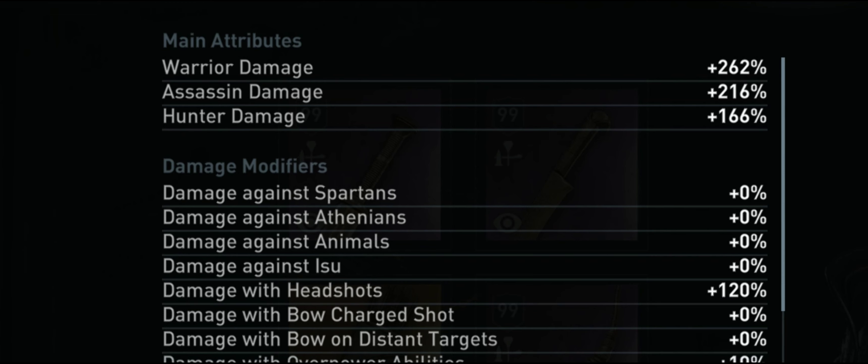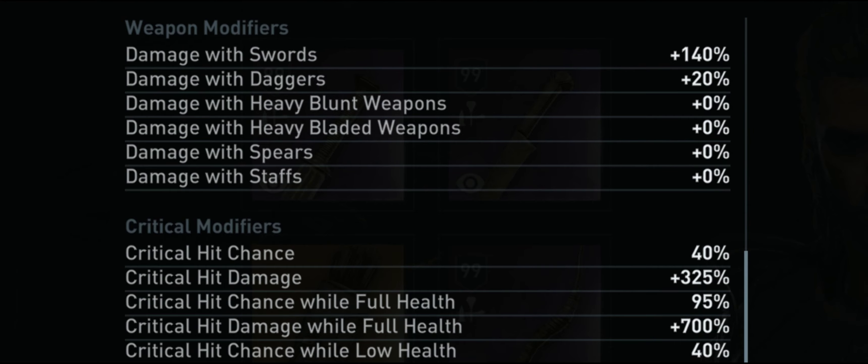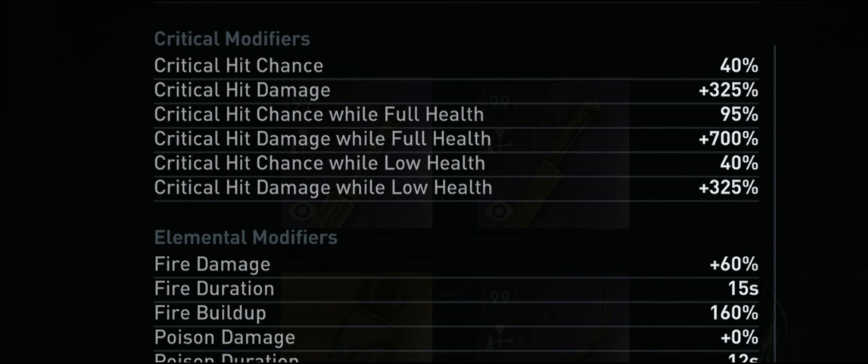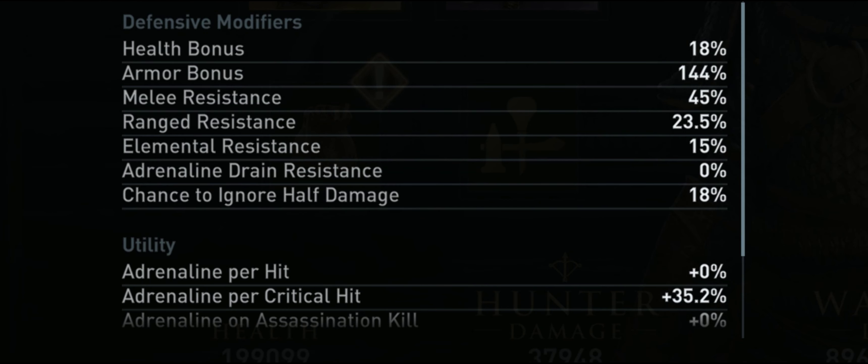Looking at the stats, we have plus 262 warrior damage, 216 assassin damage, and 166 hunter damage. For our weapon modifiers, we have plus 140% damage with swords, which is the max you can get. On our critical modifiers, we have 95% crit chance at full health and a very healthy plus 700% crit damage at full health. For our defensive modifiers, we have 144% armor bonus. However, our melee, ranged, and elemental defense are pretty light, but we can compensate with Ares Last Breath plus the 20% resistance on perfect dodge engrave and the damage to health masteries.